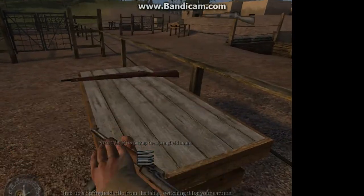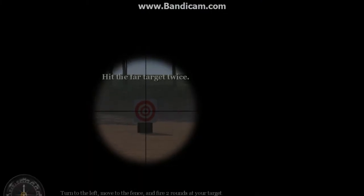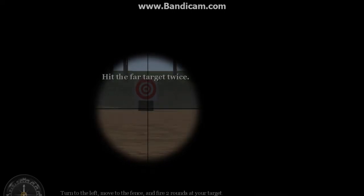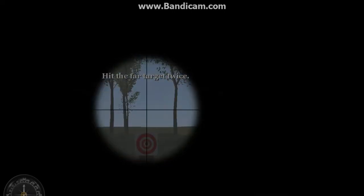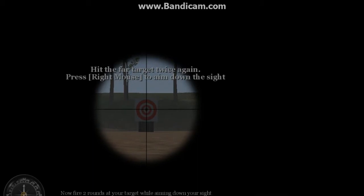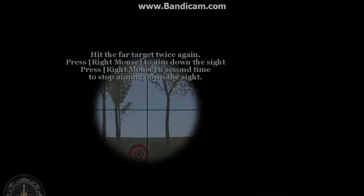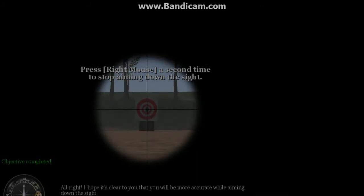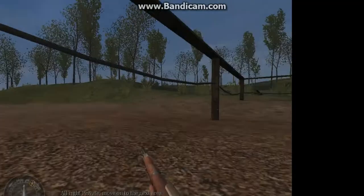Grab a Springfield rifle from the table, switching it for your carbine. Turn to the left, move to the fence, and fire two rounds at your target. Now fire two rounds at your target while aiming down your sight. I hope it's clear to you that you will be more accurate while aiming down the sight. All right, Private, move on to the next area.